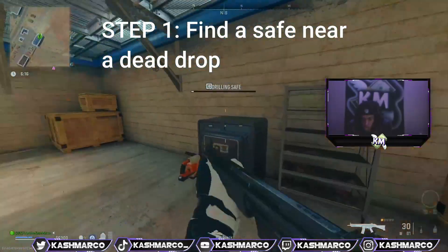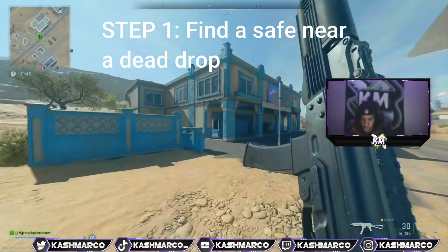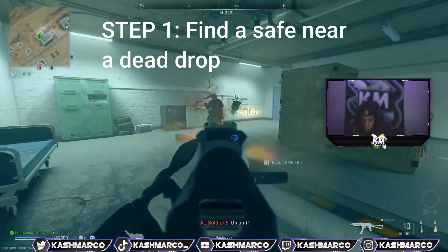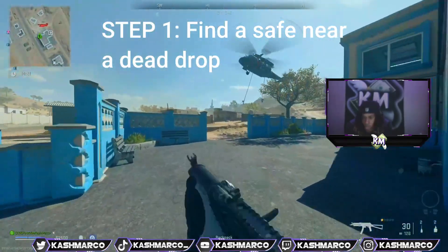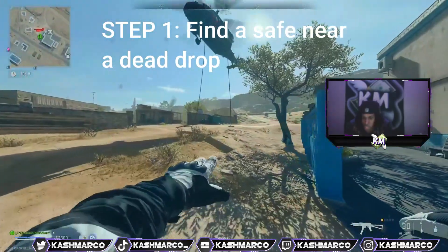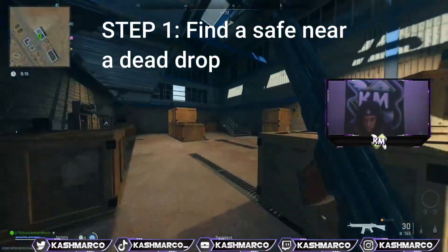The first thing you need to do is drill a safe. One of the drill safe locations — you go over to this building over here, which is also a drill safe location. Right here on the map are the two safe locations. So instead of most dead drop locations where it's just one safe, you have access to two close-by safes.